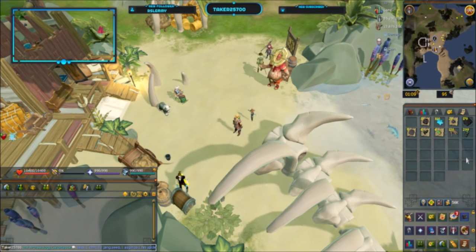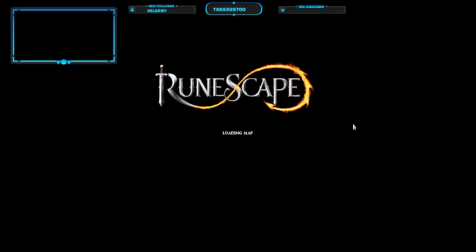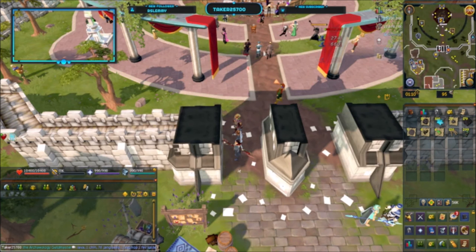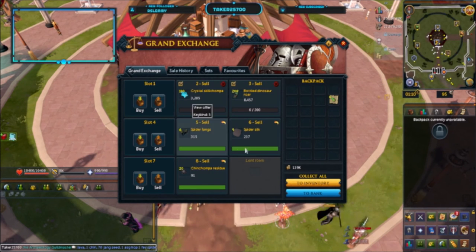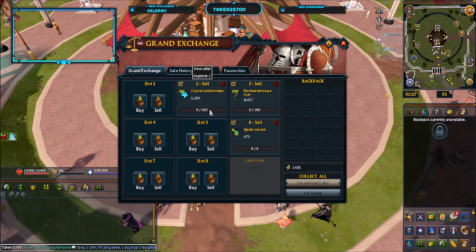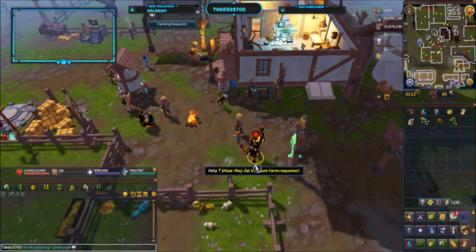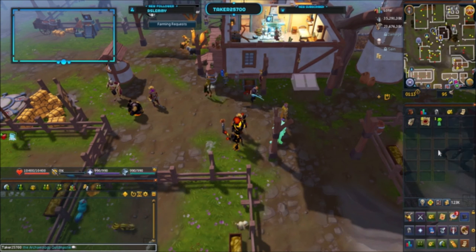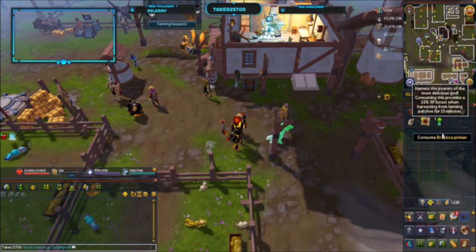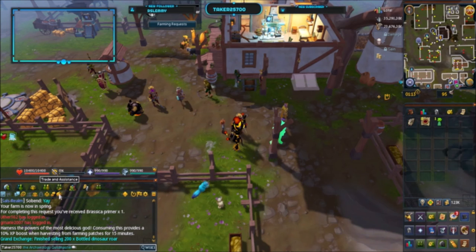That's not a bad haul — 200 bottled dinosaur roars, that's definitely going to be a few mil. What we can do now is actually cash in on that. I'm going to buy the supplies I need to increase my farming reputation. So that was 5.5k farming reputation, obsidian charms, and a brassica primer. For those who don't know, the brassica primer harnesses the power of brassica prime — it gives you a 10% XP boost when harvesting from farming patches for 15 minutes.